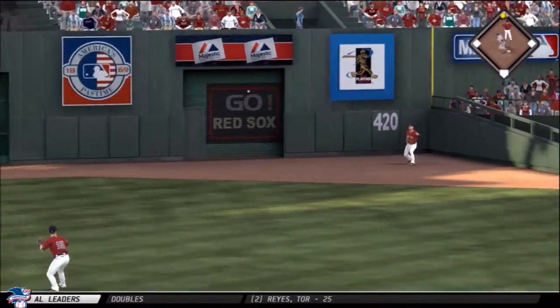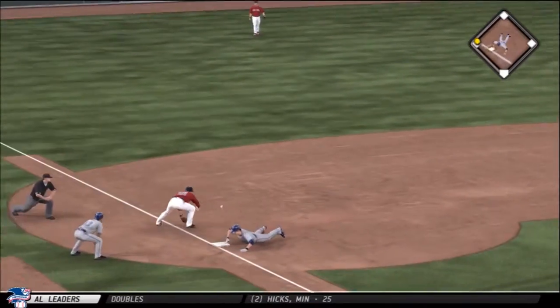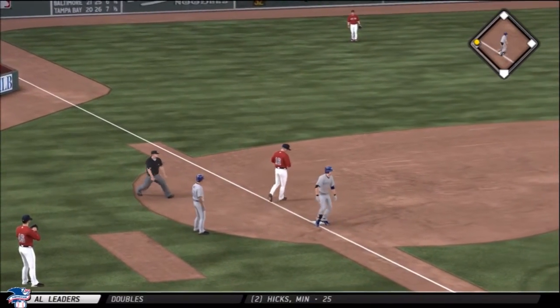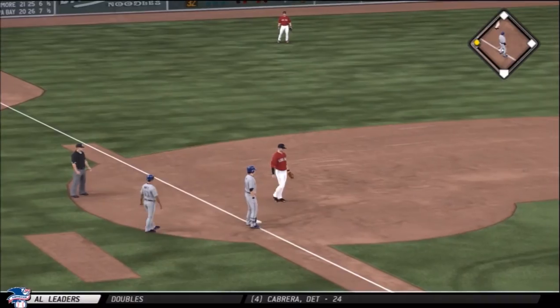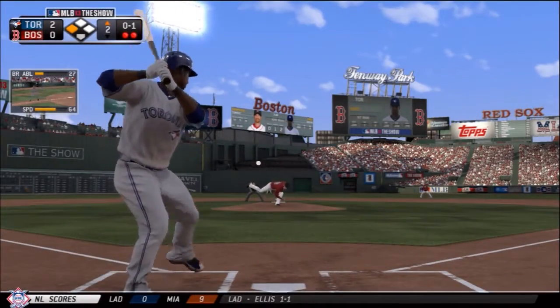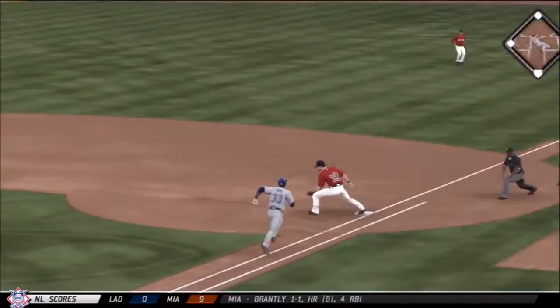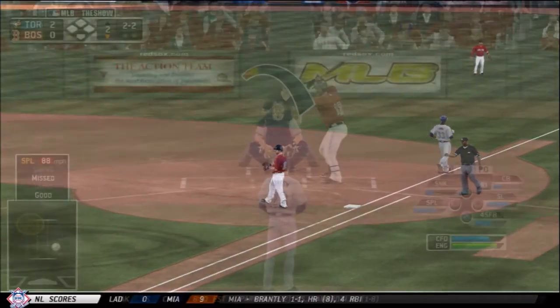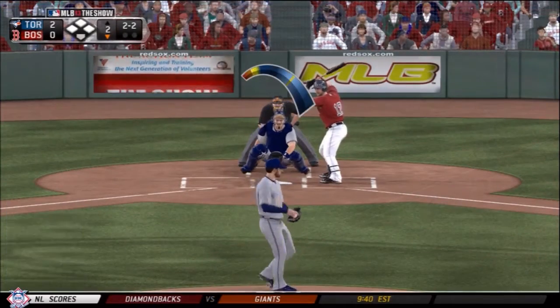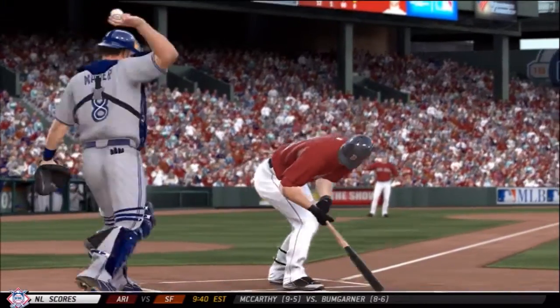Colby Rasmus up next — he's going to send this ball into the Bermuda Triangle in center field and get into third base with a headfirst slide for a triple. We just need to drive him in to take the three-run lead. Miguel Sano up with two outs, but he grounds out to shortstop for the third out. The run does not come across, and we still have the two-run lead headed to the bottom half of the second.